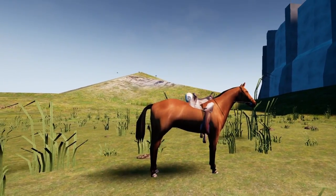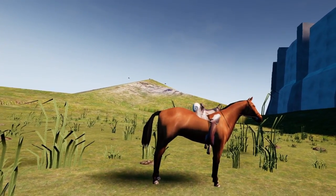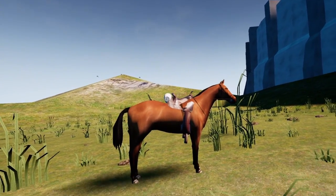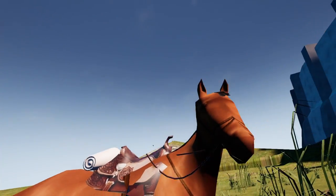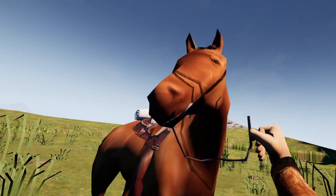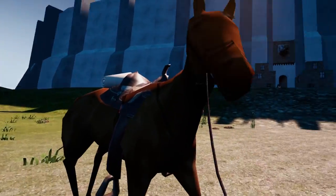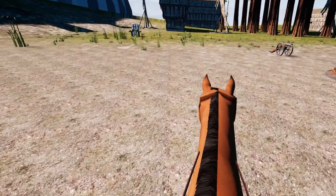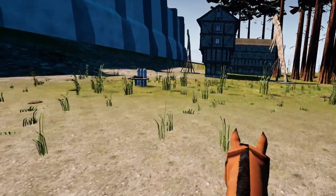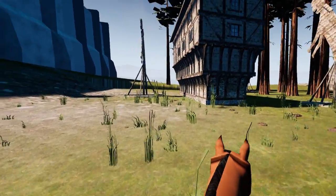Now let's talk about horses. When you first load into a world, a horse will not be claimed to you. To claim a horse, simply walk up to it and interact with it in any way — you'll know it's claimed when it looks at you. You can pull the horse anywhere by grabbing its reins. You can mount the horse by grabbing onto its saddle and pulling yourself up. Upon getting on the horse, swing your arms while holding the grip buttons to move, and pull the reins left and right to turn.